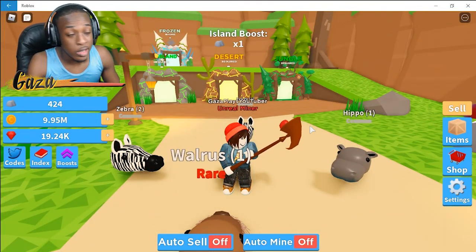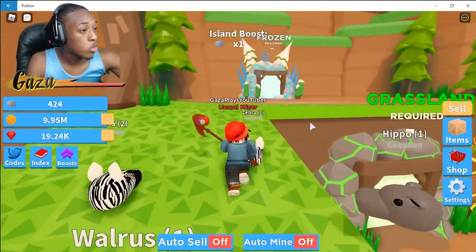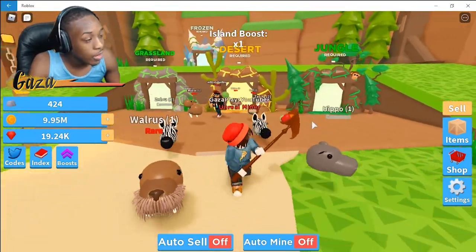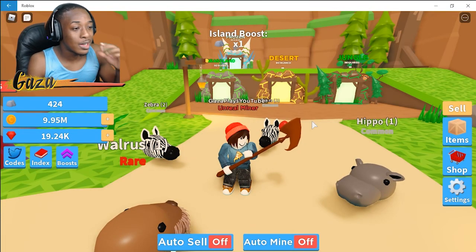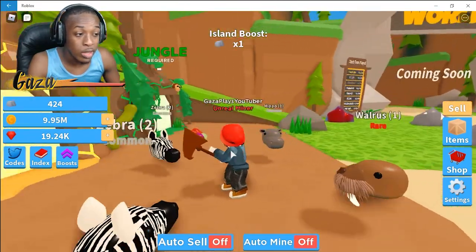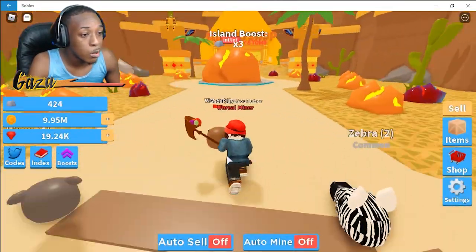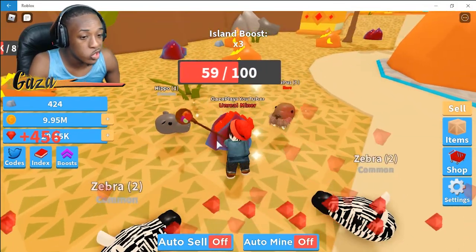With this update something crazy happened — they actually brought out a brand new frozen zone, which is pretty insane. But we're not at that level yet. The biggest thing they added for us was a multiplier to the tools, so now there's finally a gem multiplier for the tools, which means we can break ore a whole lot faster.